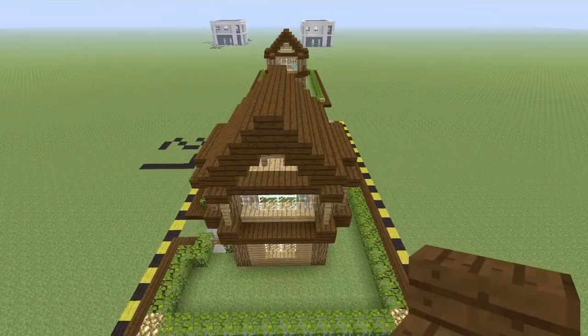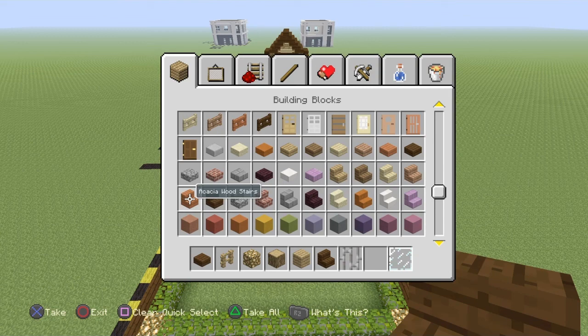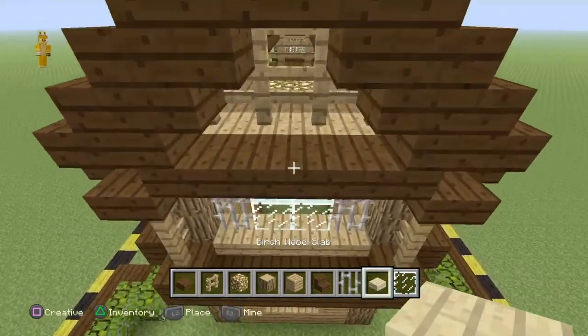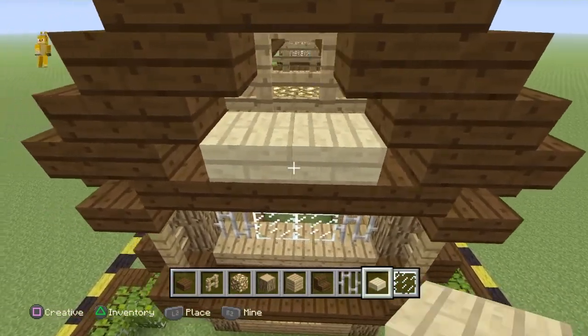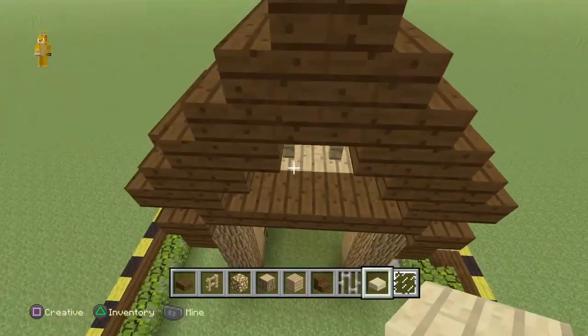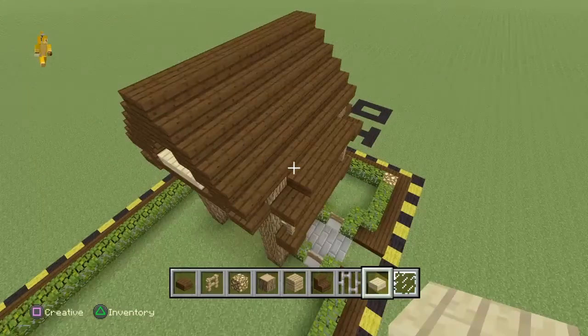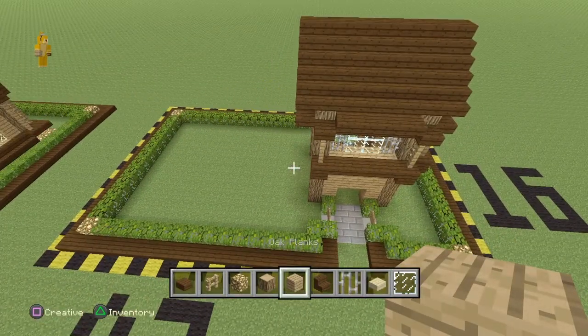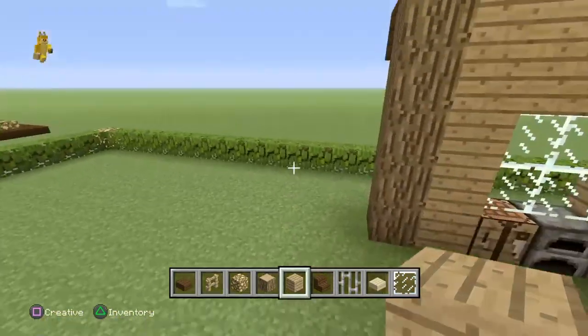We're almost done with this section of the house. Get yourself birch wood slabs — I prefer them but you can use any slabs you want — and add them on top of the spruce planks, which gives a more colorful look to the house.